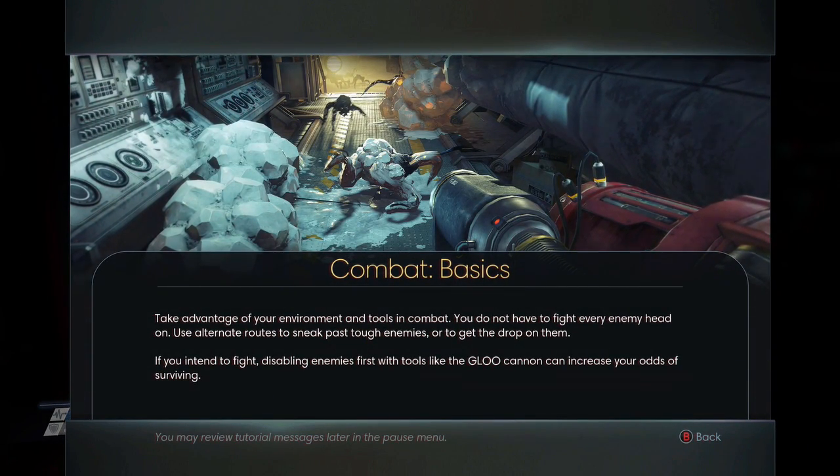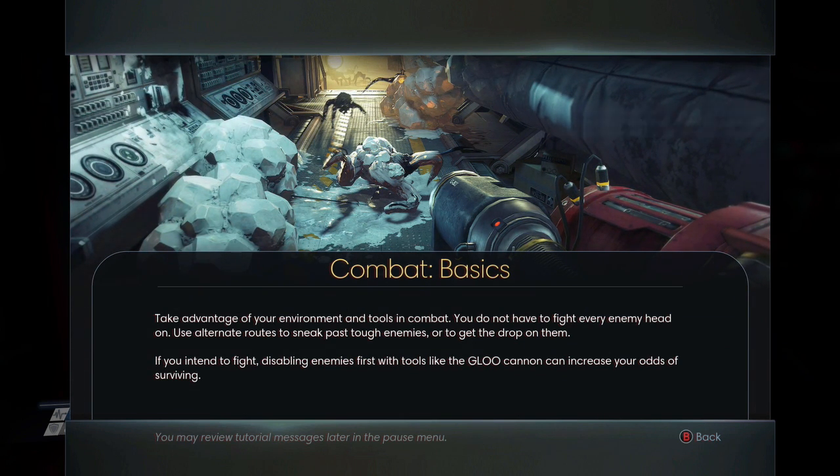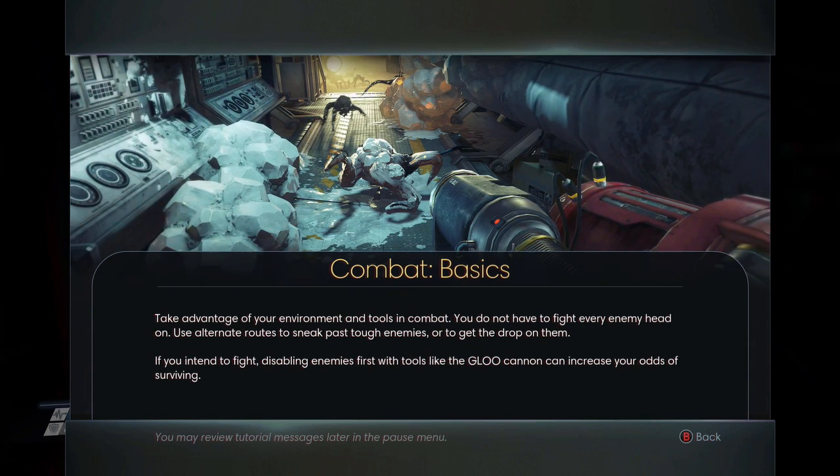Combat basics. Take advantage of your environment and tools of combat. You do not have to fight every enemy head-on. Use alternate routes to sneak past tough enemies, or to get a drop on them. If you intend to fight, disabling enemies first with tools like the glue cannon can increase your odds of surviving.